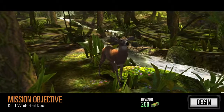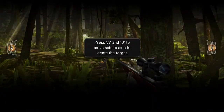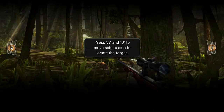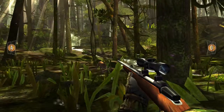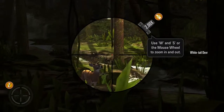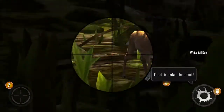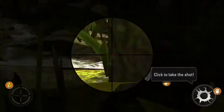Alright, here we go. So I have to kill one white-tailed deer. Alright, Bird, you're going to do it. Let's begin. We use A and D to move. Did you start a new game? I guess I have. Use the mouse wheel to zoom in.